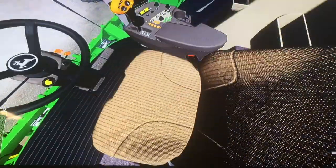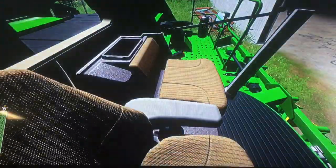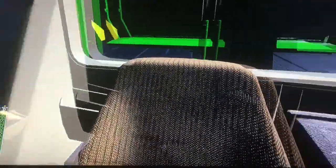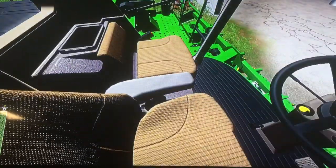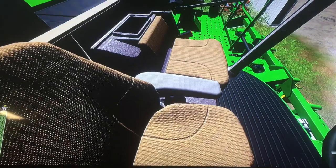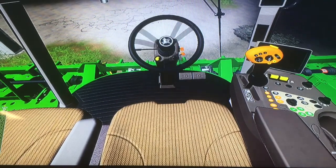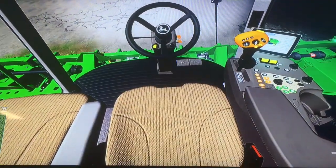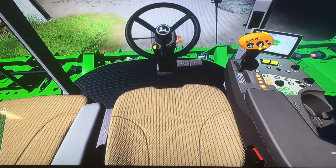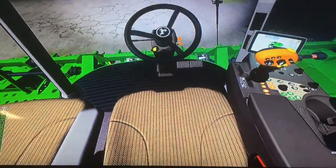So here we are in the cab in the light. Got a nice cloth seat, you can see out the back onto your fuel tanks. Here we've got a passenger seat with a storage box on top — looks kind of cool. And you get a steering wheel, of course — very nice. The brake pedals don't work; you just get the joystick.